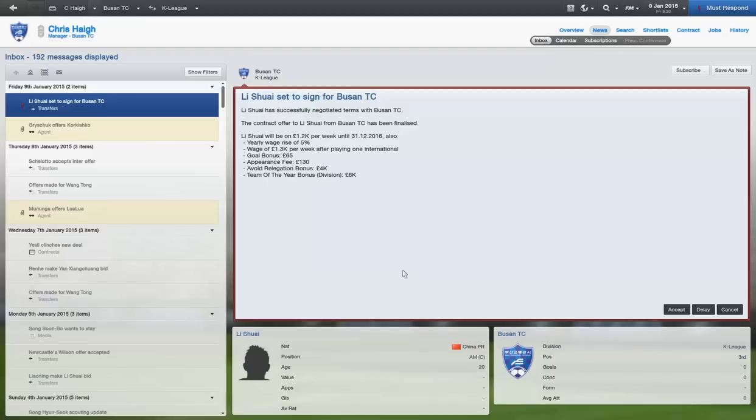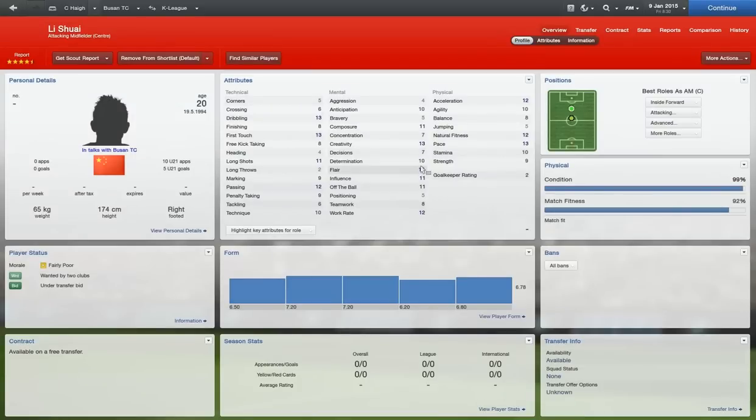Li Shuai is on astronomical wages. I tried and tried to get them down, but 1,200 a week is the price I had to pay, with a yearly wage rise of 5% and the wage going up to 1.3k after playing one international for China. Li Shuai is an attacking midfielder, and as you can see, he's got good flair, good passing, good dribbling, and good first touch — definitely going to need them all.